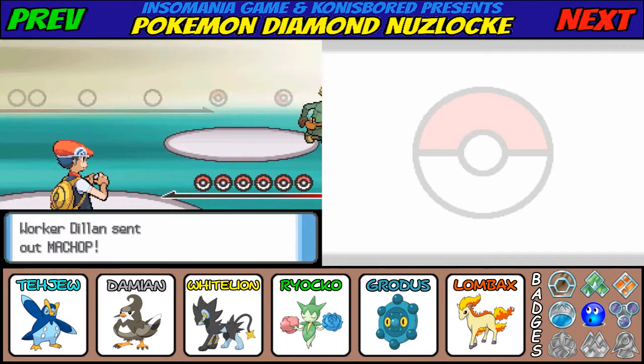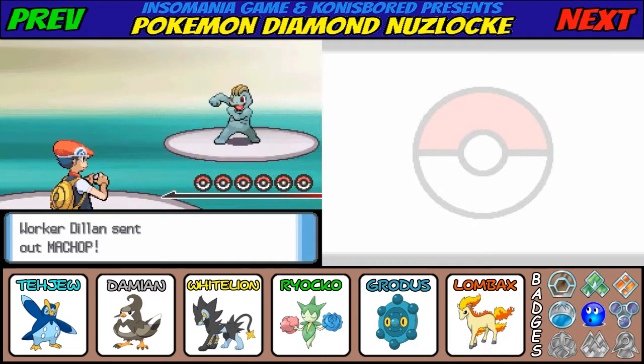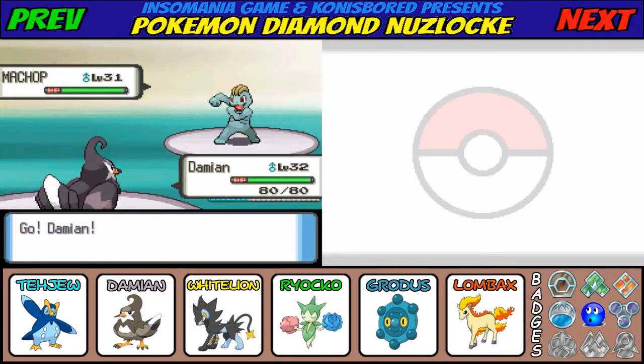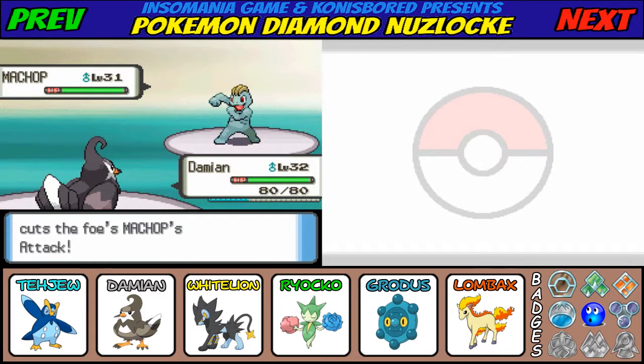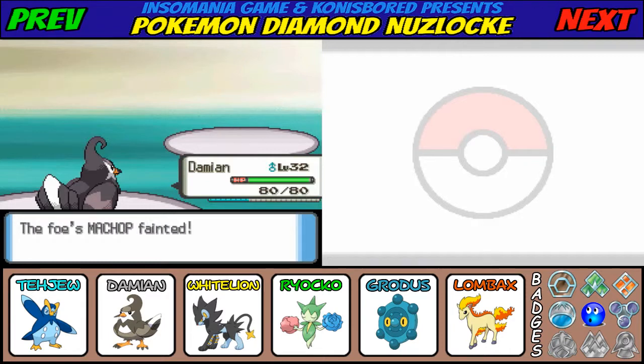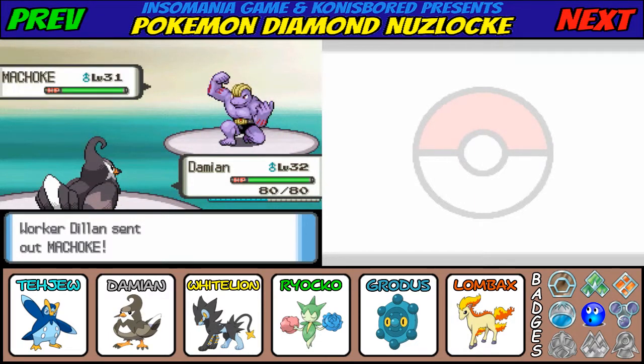Challenged by Worker Dylan! Fuego Ironworks is an optional dungeon, but despite being optional, since you can only access it after you learn Surf, the trainers here are actually quite powerful. Of humorous note, in the Diamond and Pearl anime, Fuego Ironworks is the hideout of Team Galactic, which is absolutely hilarious — because they have their own hideout in Veilstone City in the game. Machoke is the next Pokemon. This place wouldn't work as a hideout anyway — an old abandoned factory. That's just stupid.